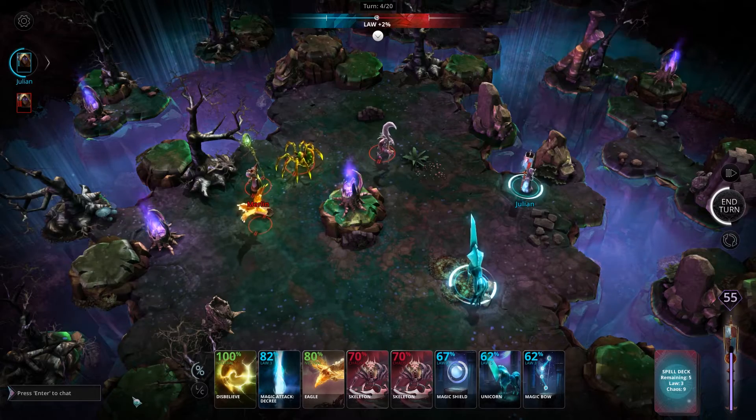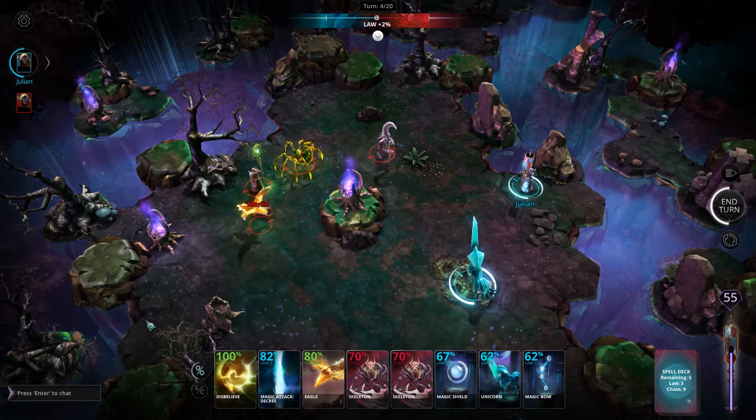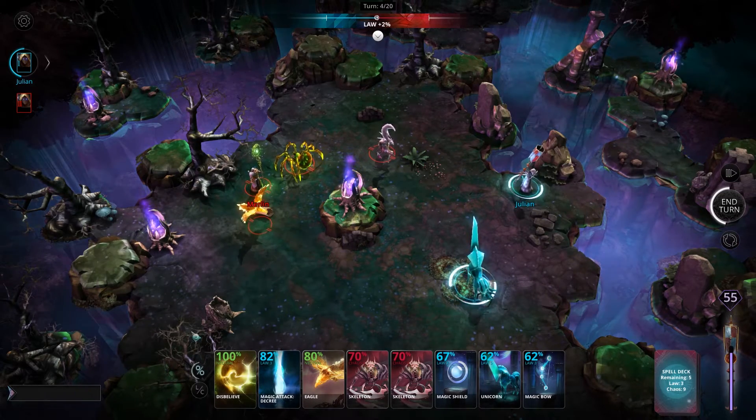Below that, in the bottom left-hand corner of the screen, is the chat window. You can use this to converse with your fellow wizards. You can either hit the enter key on the keyboard or you can click directly in the box to type.